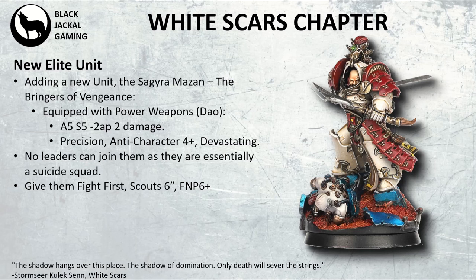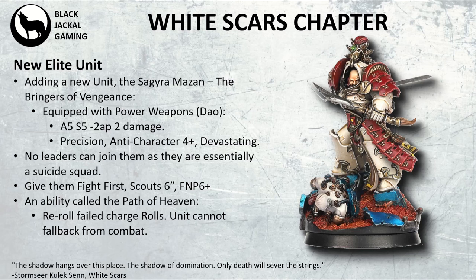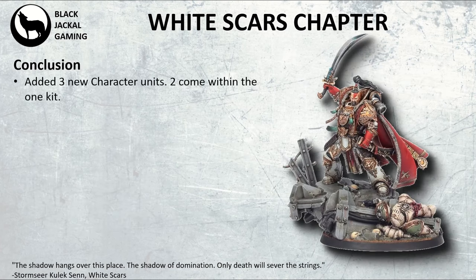Because we want them to be a forward-thrusting unit that gets into melee, sacrifices itself, and takes on big targets, give them Fight First so they always have the opportunity to redeem themselves. Since they're not mounted, give them Scout 6 inches at the start of the game so they can set up turn-one or turn-two charges. Give them a 6+ feel-no-pain — they're going to fight to the death, pushing through wounds. And give them an ability called the Path of Heaven: they can re-roll failed charge rolls, but the caveat is they cannot fall back from combat — they have to stay and live or die by that combat.